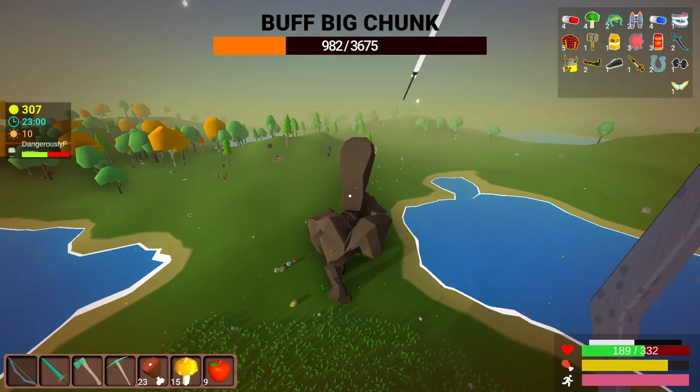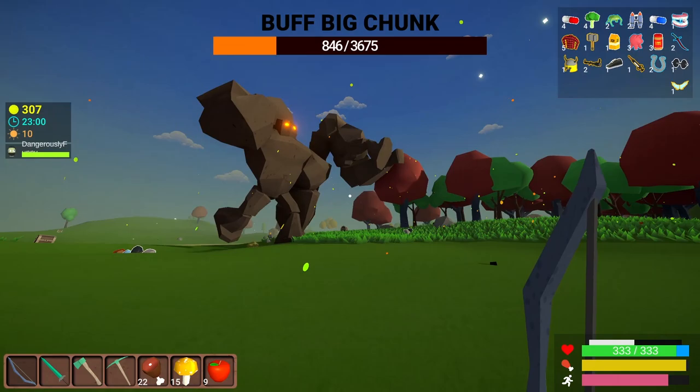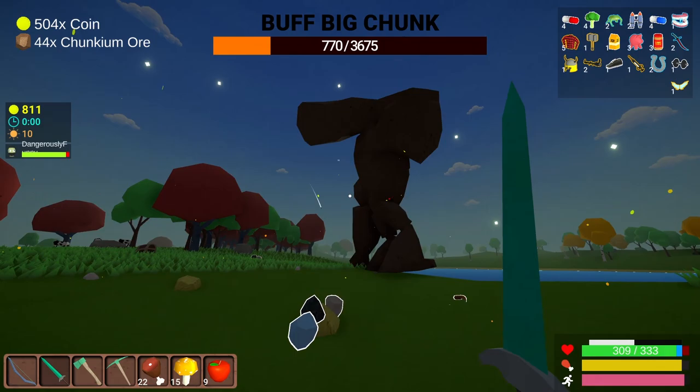They've got so much reach, it isn't fair — I gotta get over that chunkium ore. I hit him and I killed him. We're going to drop some bark for this chunkium hopefully. I got 44 chunkium ore and $500 for that. We're just going to go straight in and fight this guy — I think we can get away with this right now. Yeah, that's the kind of damage we like to see. Oh, there's a new one to spawn into? Just a regular big chunk — you've got no chance. 2,100 health? We'll drain that in no time.